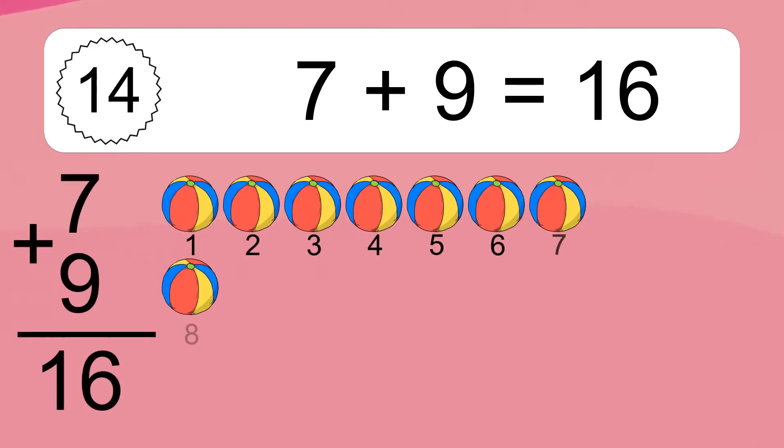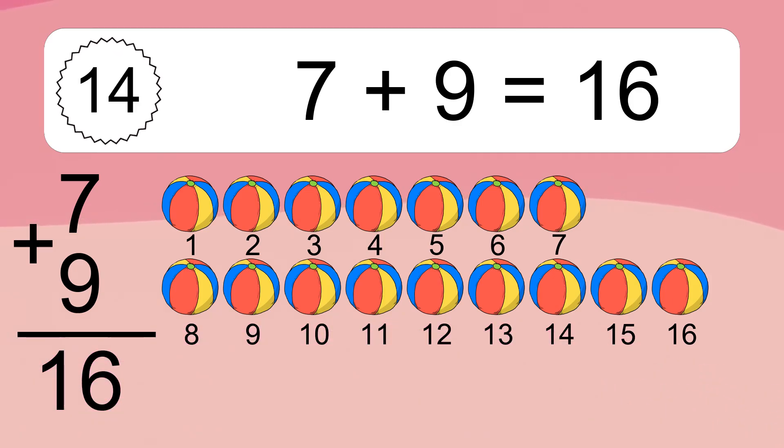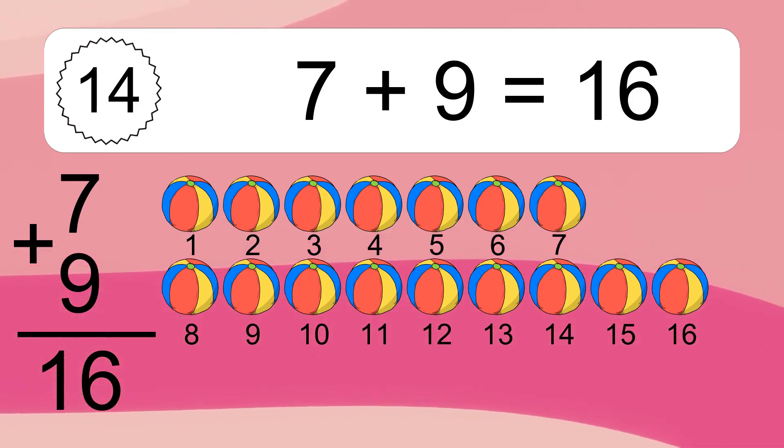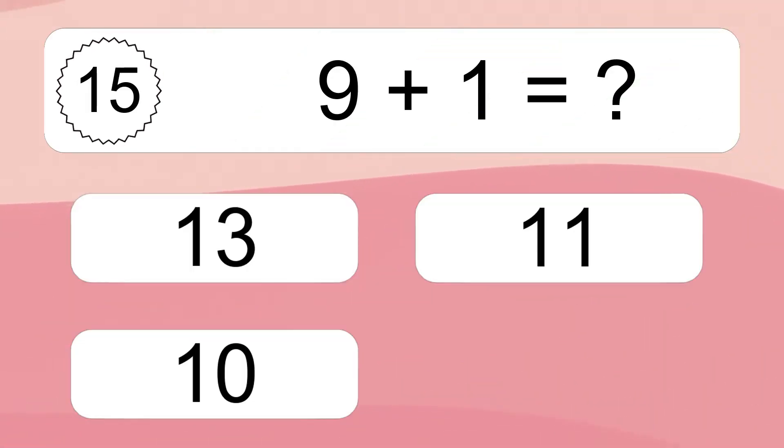7 plus 9 equals 16. Let's count it. 1, 2, 3, 4, 5, 6, 7, 8, 9, 10, 11, 12, 13, 14, 15, 16. 9 plus 1 equals what?